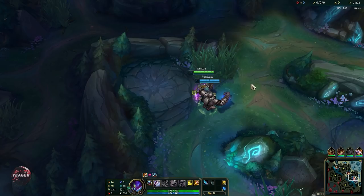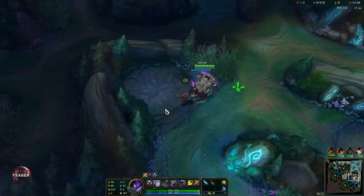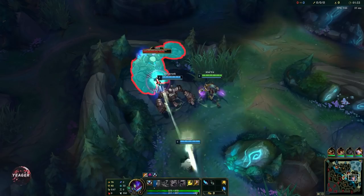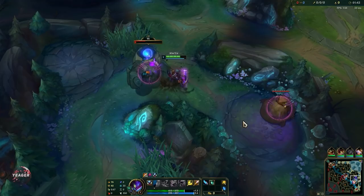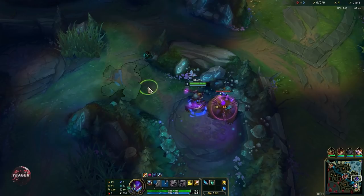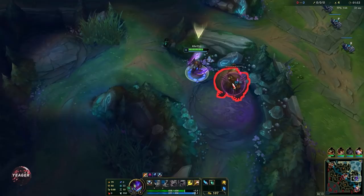We'll be starting out with Q at level 1 because that is our main tool for clearing jungle camps really fast. What's really important to know about Kha'Zix is that he gets a lot of bonus damage towards isolated targets. You can see when a target is isolated by looking at the circle around the monsters — that means your Q will be dealing a lot of bonus damage.